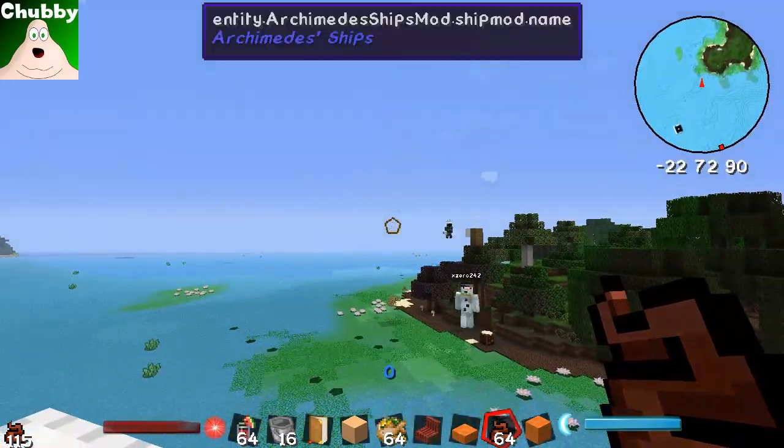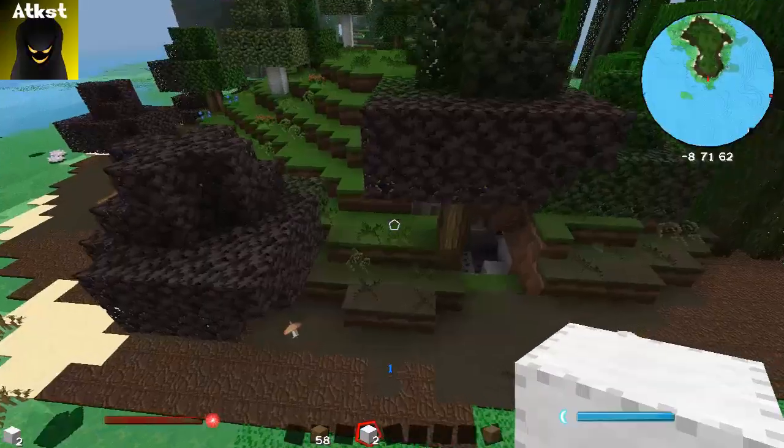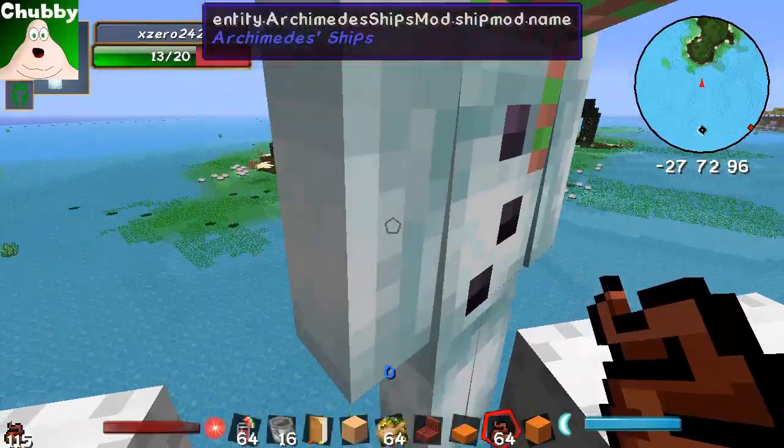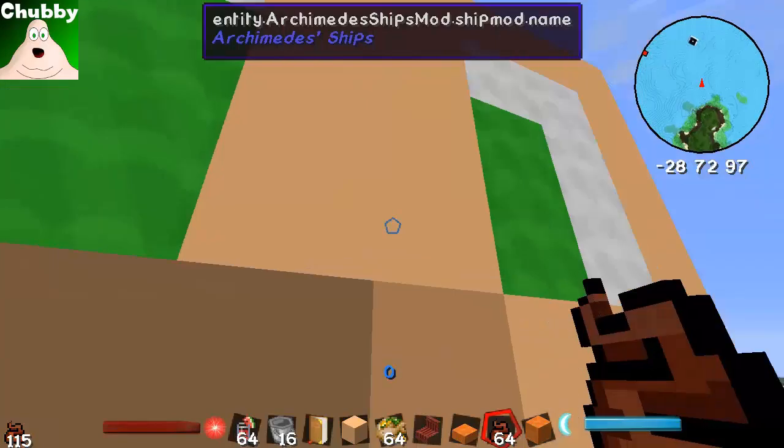What you don't want to do is accidentally park your airship into land, because that's a no-no. Some things are blacklisted and won't be picked up — like dirt, grass, sand, gravel. Ice doesn't work either. Water obviously — if water worked that would defeat the purpose.